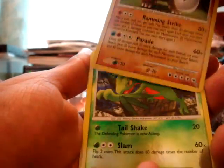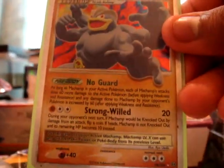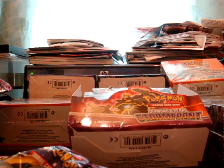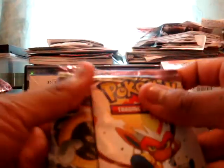Reverse Dustox, reverse Mamoswine rare, Druvile. Some of the main cards I got that are important to me: Regigigas Level X from Part 5, Infernape from Part 5, and I believe Skuntank was from Part 5 as well — Empoleon, Mismagius. The main cards that were in Part 4 were Charmander, which was a secret rare, and Machamp Level X. Those are the main holographic cards.